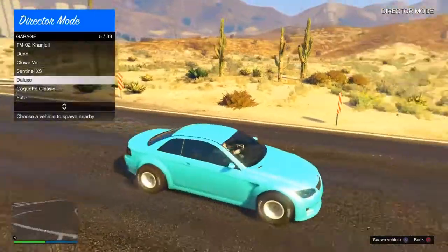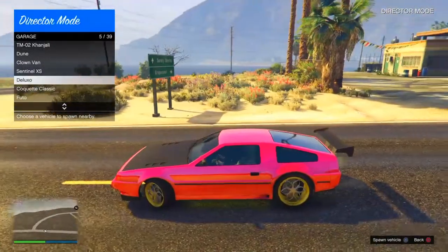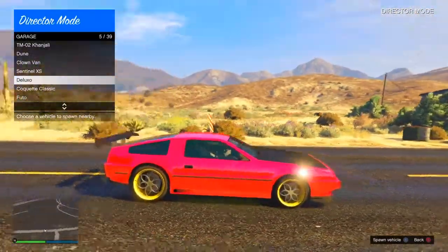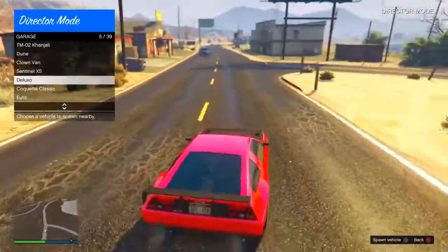Sentinel access, quite nice. Deluxo — also what someone wanted to buy off of me. Probably changed the carbon hood, doesn't look too nice. But yeah, the colour's amazing.